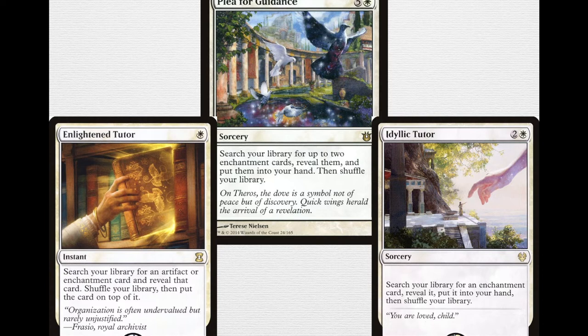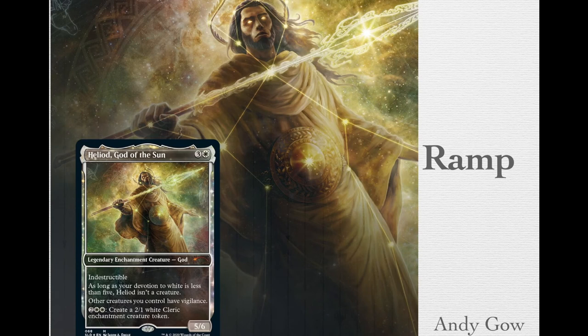There are quite a few utility enchantments, so Idyllic Tutor gives you a lot of variety. Plea for Guidance is 6 mana — 5 and a white — and searches your library for up to two enchantment cards, reveals them, and puts them into your hand. This is a two-for-one. I know it's 6 mana, but in white, being able to go for any two enchantments — potentially a removal spell and a win condition — is very, very strong. I also love the art on it.